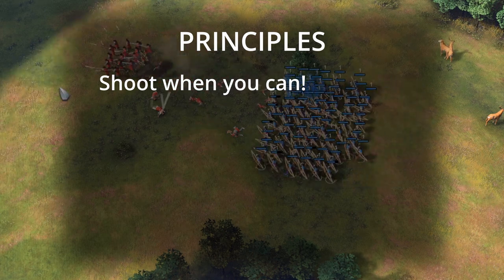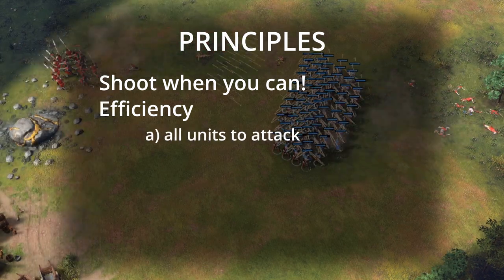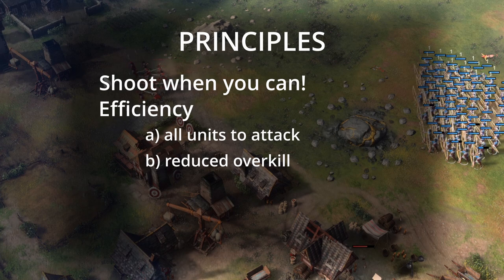The second principle is efficiency. This comes in two ways. First of all, making sure that all your units are attacking rather than only some of them. And secondly, that when they do attack, there is the least amount of wasted shots as possible, also known as overkill.